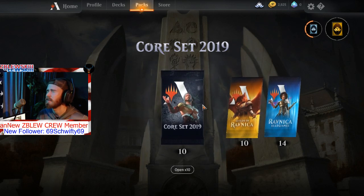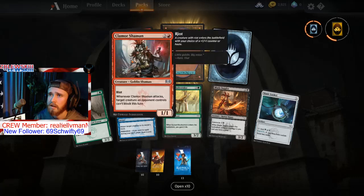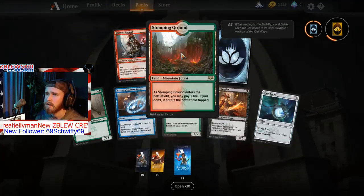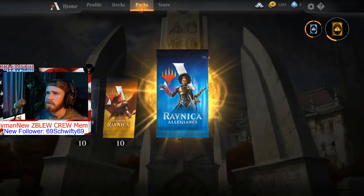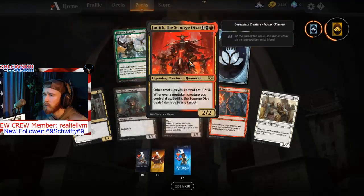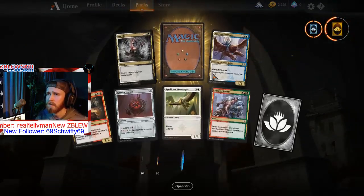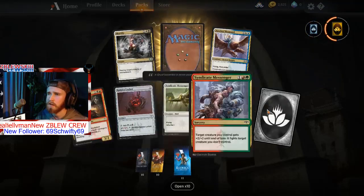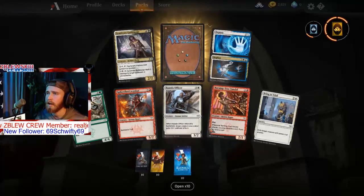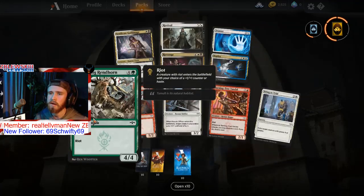We're gonna start with Ravnica. Okay, color clamor shaman — no, I'm looking for dragons. Red dragons are what I need. Active Treason is alright, I don't use it much anymore in this current deck that I'm running. Really looking for some pure red dragons, it's really what I need to make this deck absolutely killer.